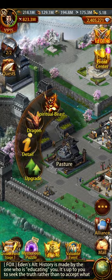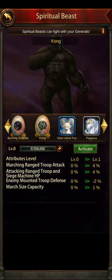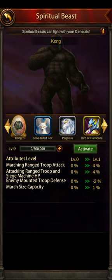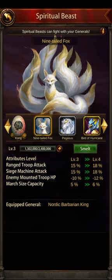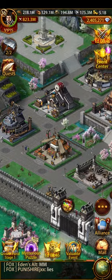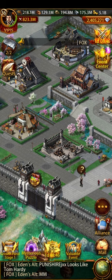If you don't have dragons, you've got Spirit Beasts as well. Kong is one that will give you ranged troop attack if you have him. The Nine-Tailed Fox also does, and the Thunder Scorpion is the basic one that also gives ranged attack. You may need to use a spirit beast — for example, if you've got Mason Weaver as assistant general to make sure she gets her full buff.